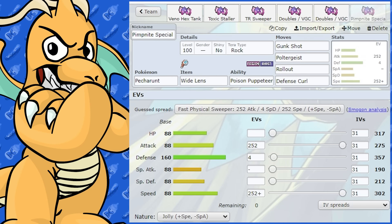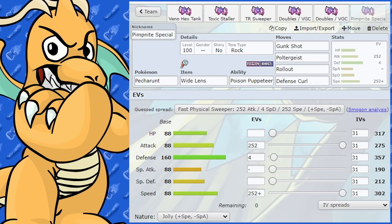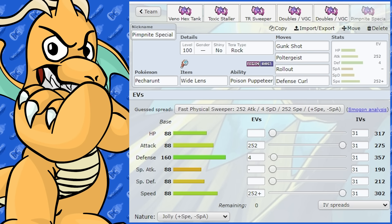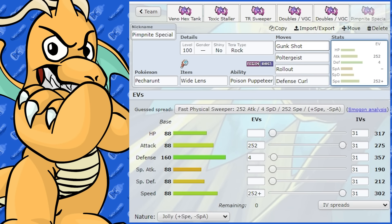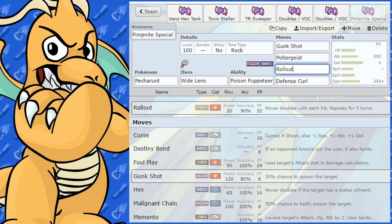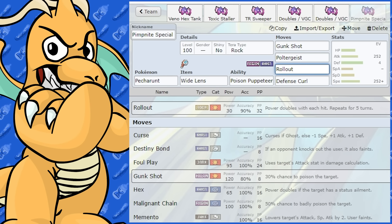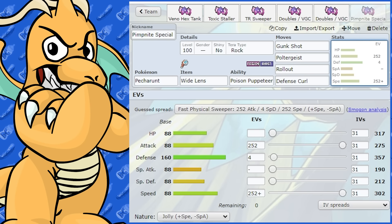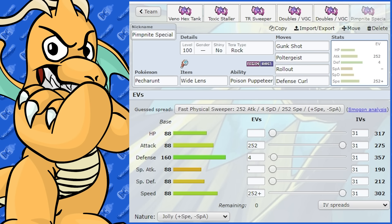Now we have the Pimp Knight special - we normally have at least one of these in each moveset guide. This is a physical set and an absolutely horrendous set, which is exactly why I wanted to show it. With an Adamant nature, max Speed and max Attack EVs, and Jolly nature - we've got to go fast. The item is Wide Lens, because all the moves I've got are 90% accuracy. We've got Gunk Shot as its main Poison STAB, Poltergeist at 90%, and Rollout - so you could do a defense-curl Rollout set with Tera Rock!